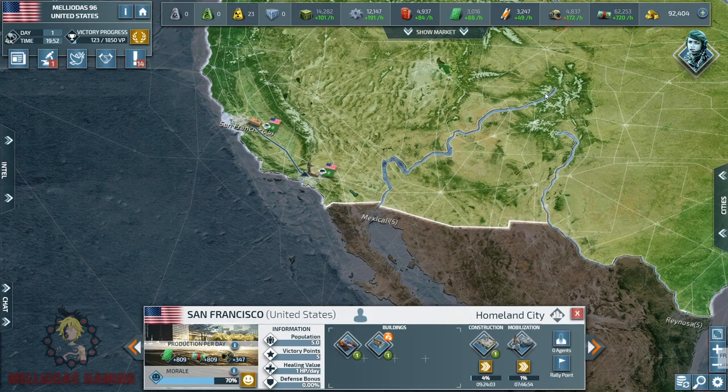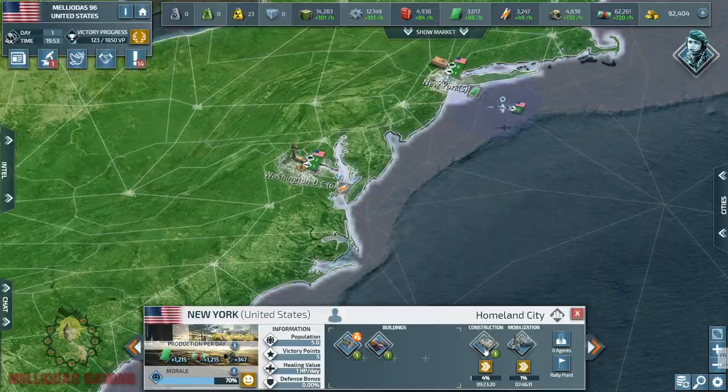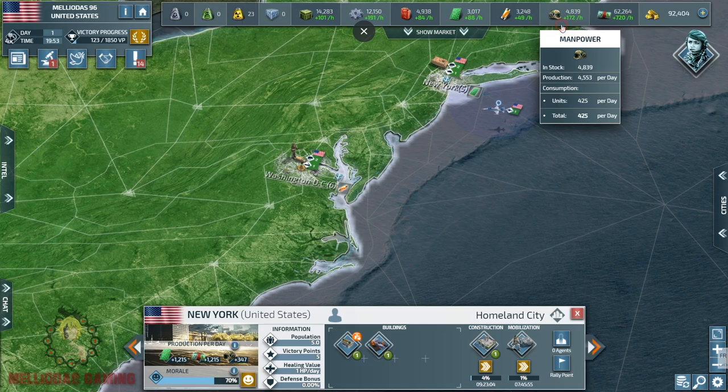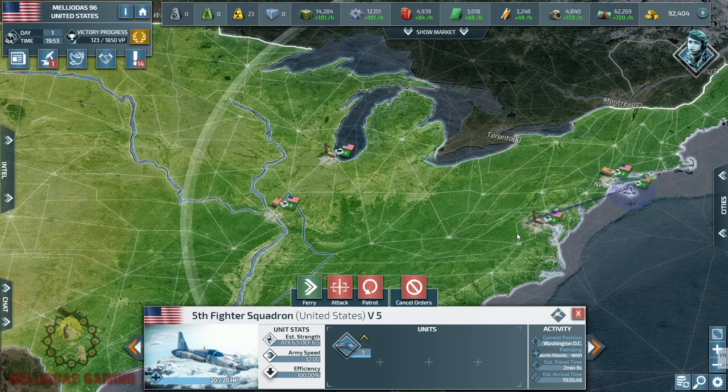Later on we will upgrade to cruisers, build a decent strong Navy, and after that move to aircraft carriers. Aircraft carriers need to be escorted by a strong Navy because they do not have strong abilities in naval warfare on their own — they must be escorted by surface vessels or submarines. That is very important. Now let's start preparing our troops and armies on the borders with Canada.